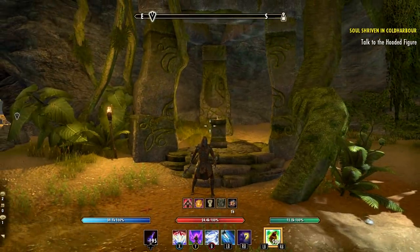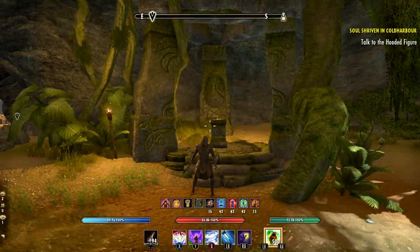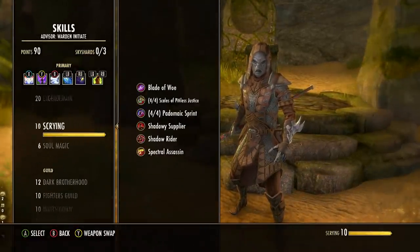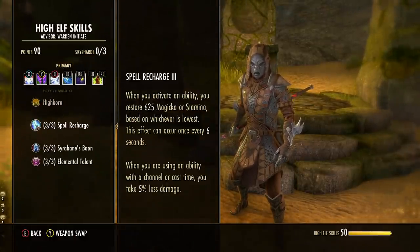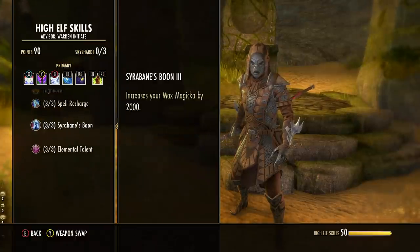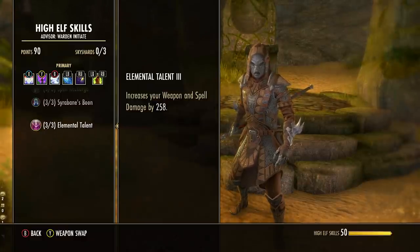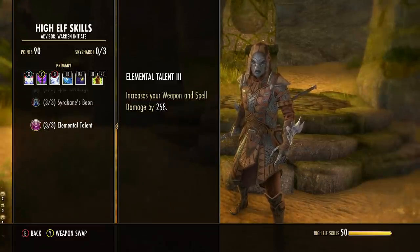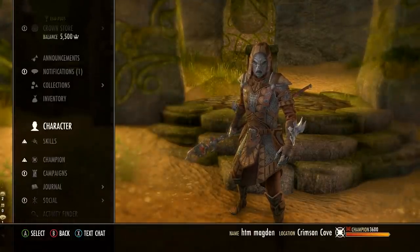For consumables, tri-stat potions are good, but basic magicka potions are totally fine. In terms of race, races are fairly well balanced this patch. I went with High Elf — you get extra sustain through spell recharge, plus max magicka and spell damage. Other good options: Dark Elf also gets spell damage, and with a crit-focused build like this one, Khajiit is actually very strong as well.